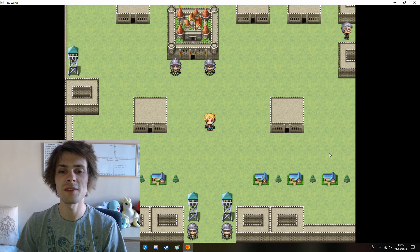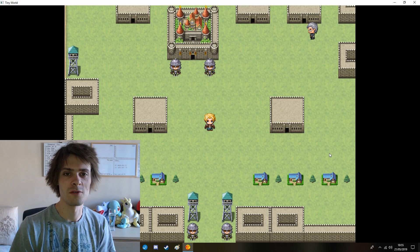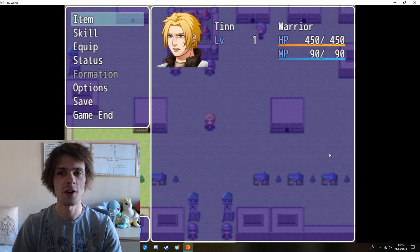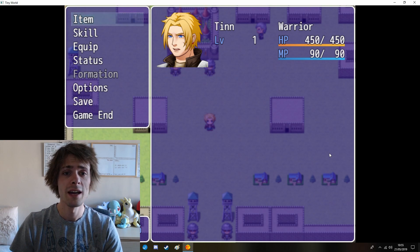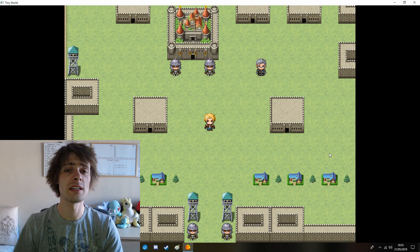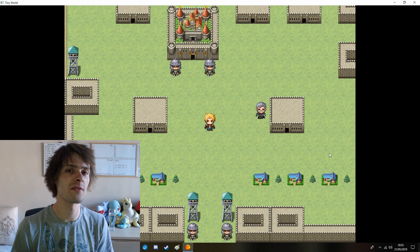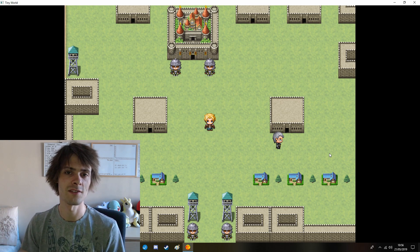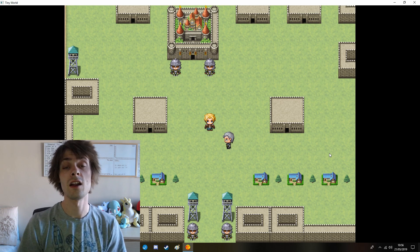I mainly developed this around the idea of wanting my own little world. It involves a character called Tin — spelled T-I-N-N — and I'll get him up for you right now. Tin is basically a standardized warrior type guy. At first his skill sets are limited, but through character progression he learns different types of things called Sub-Gens and X-Gens, referred to as S-Gens and X-Gens for obvious reasons.